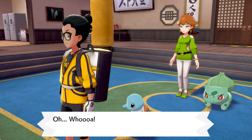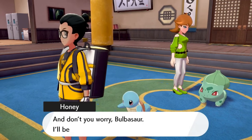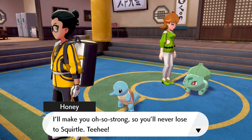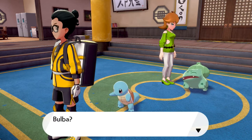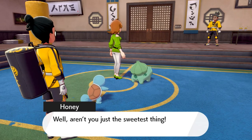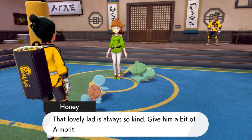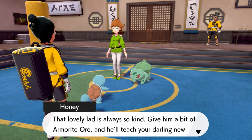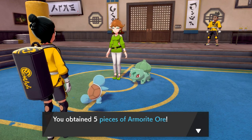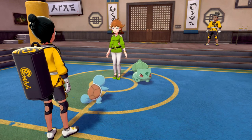And just like that the second trial begins. Mustard's wife tells Bulbasaur she'll raise it with lots of love so it'll never lose to Squirtle. The move tutor offers to teach our new Pokémon new moves and gives us five Armorite Ores as a gift. With that, they bid us adieu.